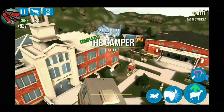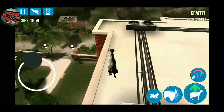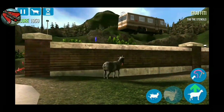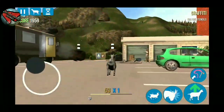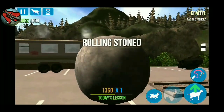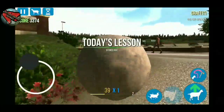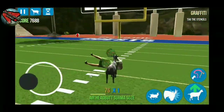Once you headbutt the bell, you get a little animation — that would be a camper RV coming down. You can watch it coming, and if you don't headbutt the cars down there it will land on them and explode all the cars, which is kind of cool. Then you go inside the smoke or fog, and there you get your rolling stone, stoned goat, rock goat — whatever you want to call it. That's your first goat.